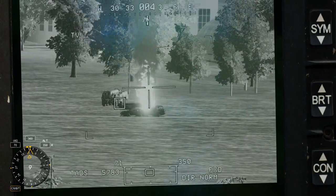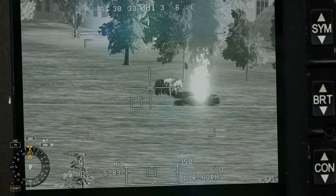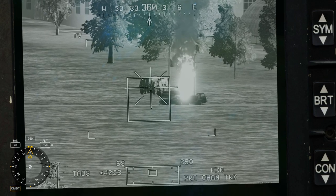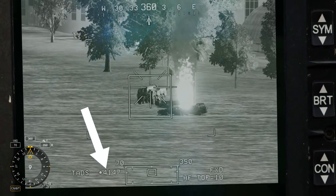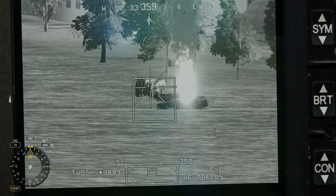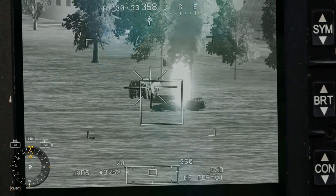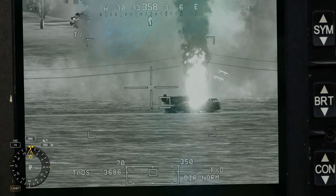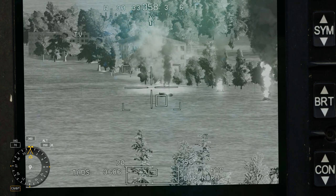Now let's engage the target. It's the same process we used before: second detent right grip, second detent left grip. You can see the countdown of the distances decreasing because the laser is reading that we're approaching the target more and more — it should take a few less seconds than the others since we were closer. And there you go: target destroyed, GAL 4 destroyed — and that's how you do it.